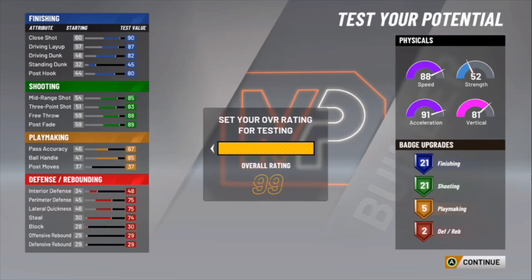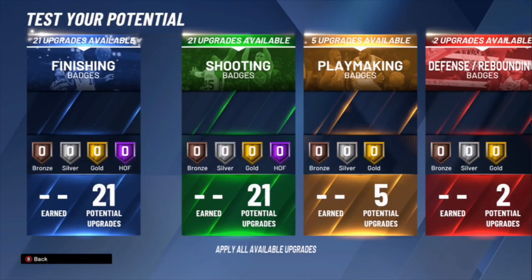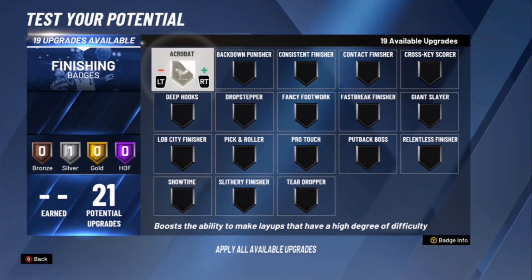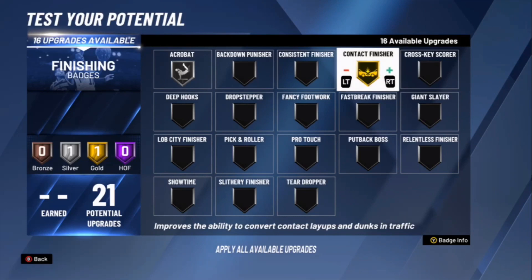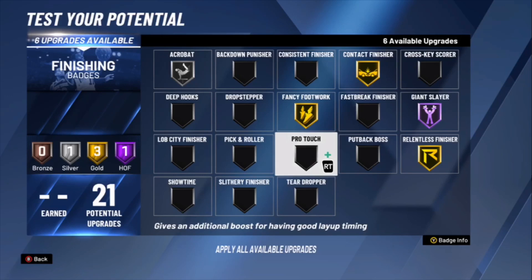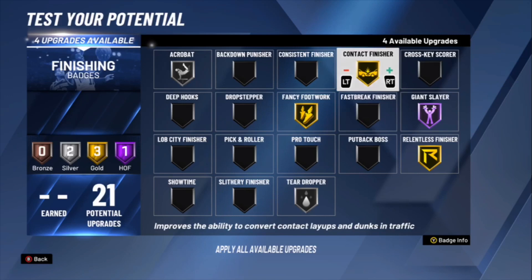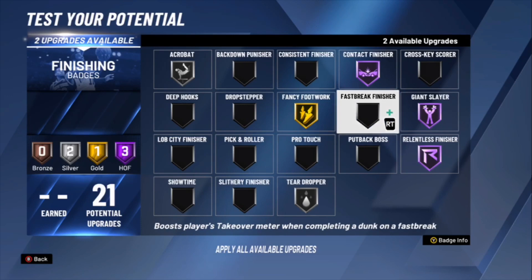Now for badges — you're free to do whatever you want, but I'll show you what I'd do personally. For finishing: Acrobat I'm going to do Silver, Contact Finisher Gold, Fancy Footwork — you're definitely going to need that, Giant Slayer definitely, Relentless Finisher is a must, Tear Dropper is a must. I've got four upgrades left so I'm going to put some badges to Hall of Fame. I'm going to go with Slasher Finisher for finishing badges.